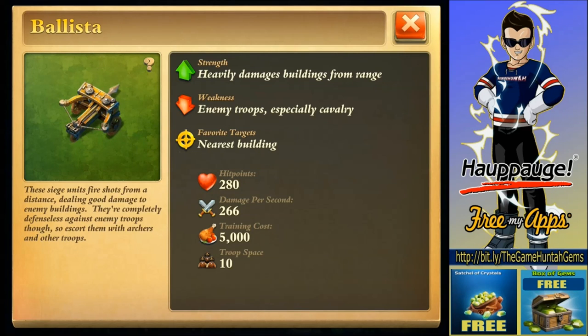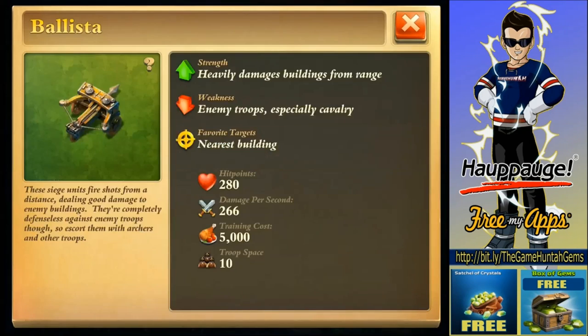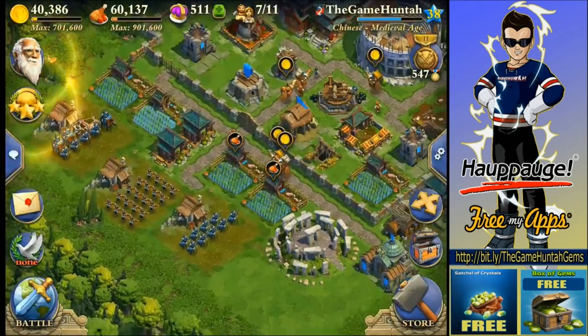I need to upgrade the phalanx. Really powerful unit. But if you get enemies too close to the ballista, it's done. It's really expensive — 5,000 in food, and troop space is 10. So it's really important to protect. Let's use this cataphract with ballista in this episode.